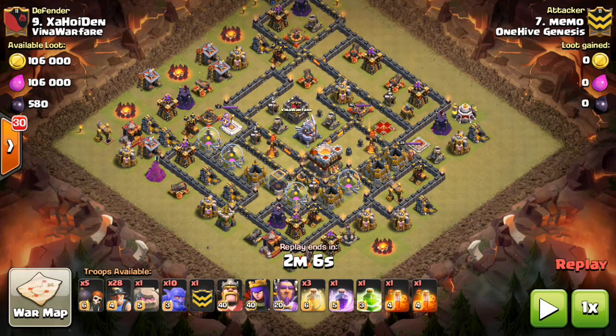Hey guys, what's up? I'm Sektitron here from OneHiveGazette with the next attack strategy video. This is the Bowler-Miner combo for Town Hall 11. I did make one for Town Hall 10 a while back, but it's so much different in Town Hall 11 that it definitely needs its own attack strategy video.